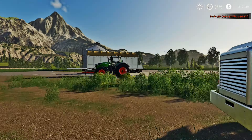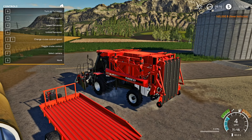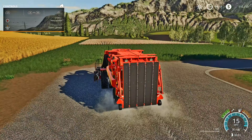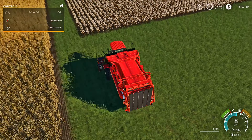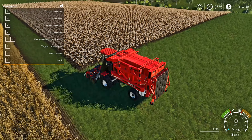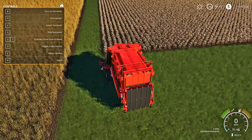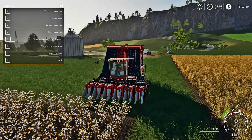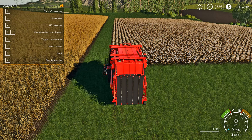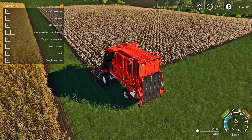First thing we're going to do is jump into the harvester and pull up the help window, then head out to our cotton field. These machines are really cool but very different — cotton harvesting is a much slower process than regular harvesting, it takes a bit longer. To get started, hit X to unfold the harvester — it unfolds kind of like a transformer! Then pull up to the edge of the field.